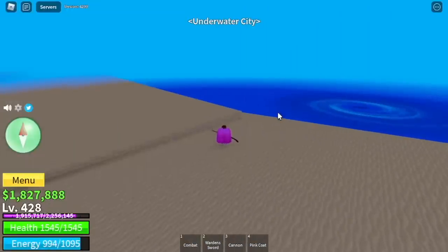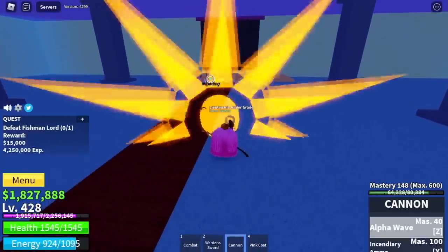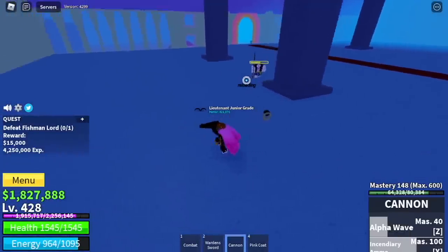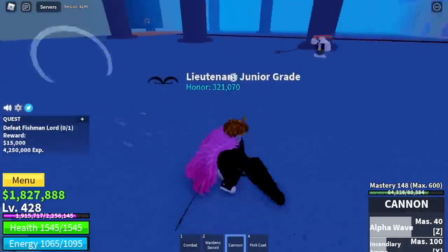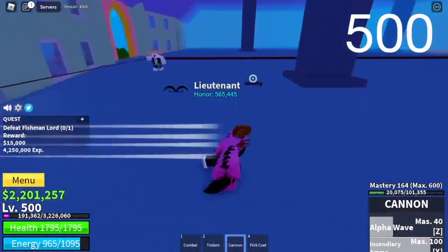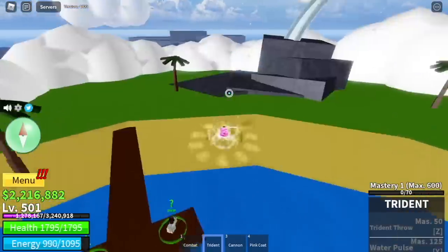Next area is the Underwater City. We're gonna start with the Fishman Lord. Check the damage — that's just one combo, almost half HP. This enemy has 2 bars of HP. Use your skills, just dodge the Trident and everything will be fine. Target level 500.